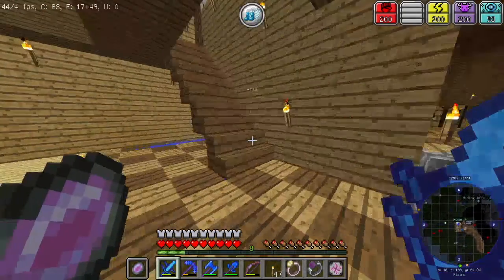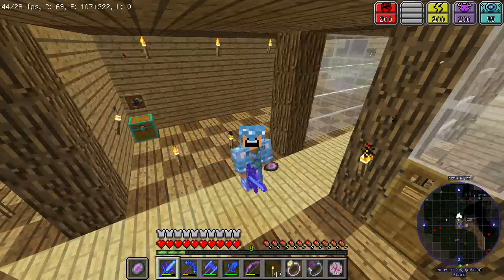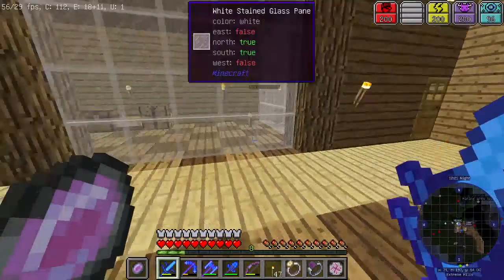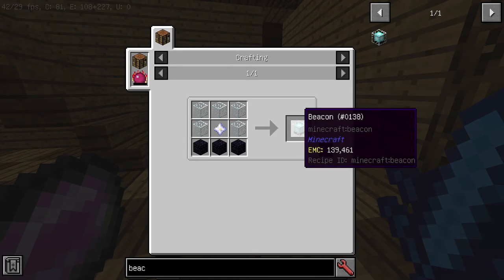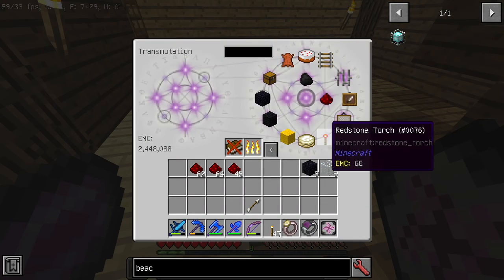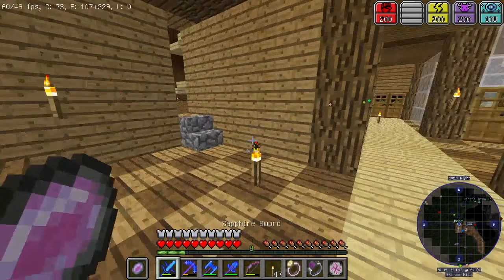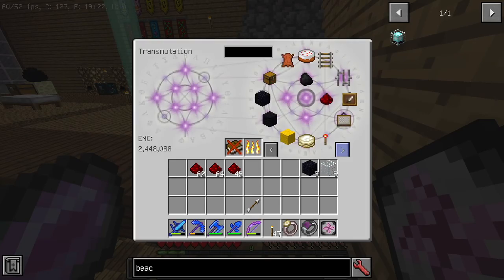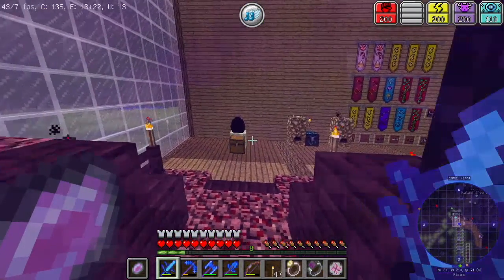Last time in episode 35, I went to the end dimension and killed my first ever ender dragon in survival world, which is pretty amazing — and yeah, it's a bit embarrassing. But today we're going to kill our first wither, and let's actually prepare how to craft a beacon. The beacon has a really high EMC — 139,000 EMC. We need 5 glass, 3 obsidian, and 1 nether star. Now we can actually start getting the wither. To get the wither, we do have to get wither skulls. Let's look through my transformation tablet to see if we have any. No! Very good — because we are going to the nether and kill one of those wither skeletons. Haven't been to the nether for a very long time now.